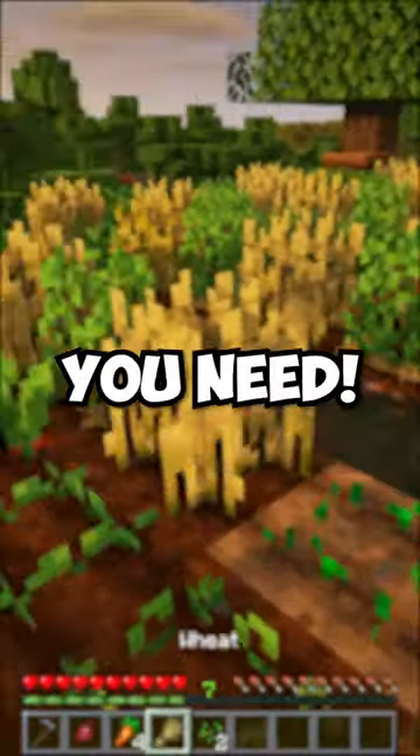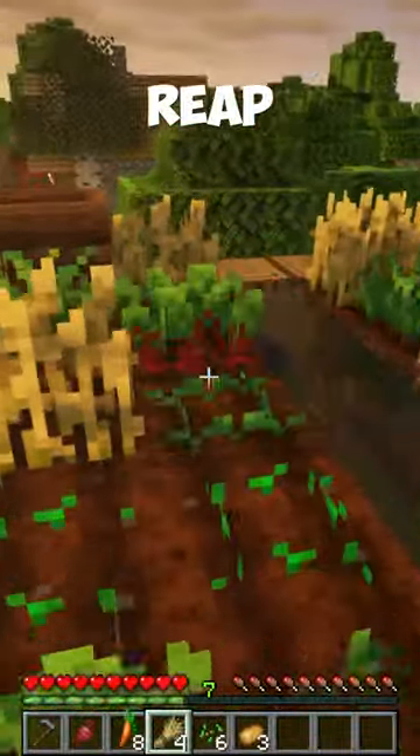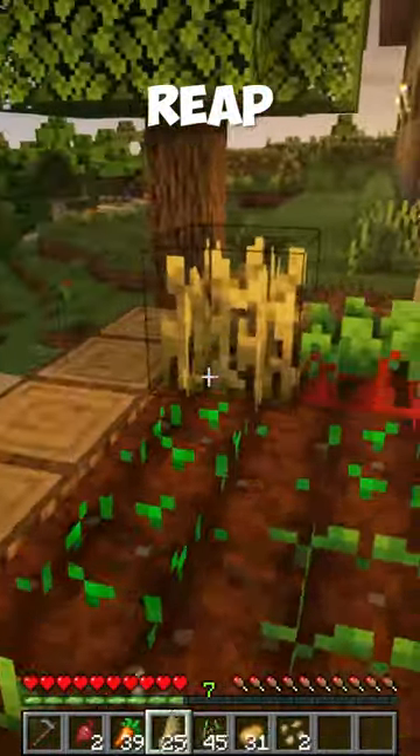Three Minecraft Quality of Life mods you need. The Reap mod allows you to harvest crops simply by right-clicking. This is a great addition to your world because it also replants the crops.